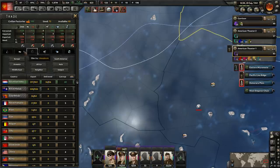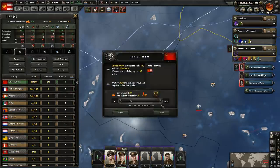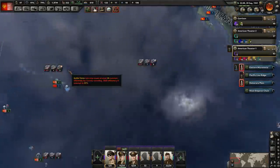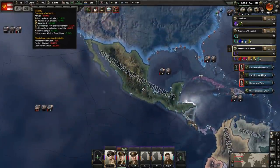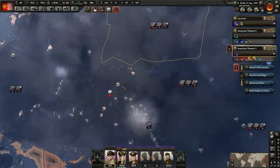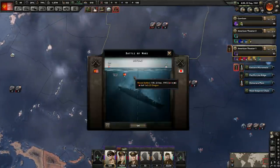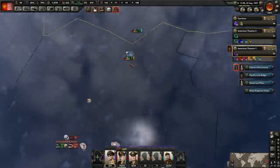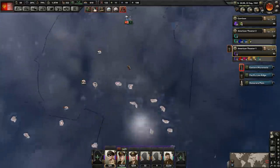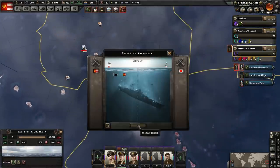It seems that we are short on aluminum again — just going to continue trading for that. There are decisions to use that will increase the amount of aluminum that we get from our states, as well as other resources. One problem with that though is that obviously we're really short on political power. Are they launching this invasion here? Can't even tell. Looks like we did get this division here — excellent. And that's going to be used for launching further invasions.